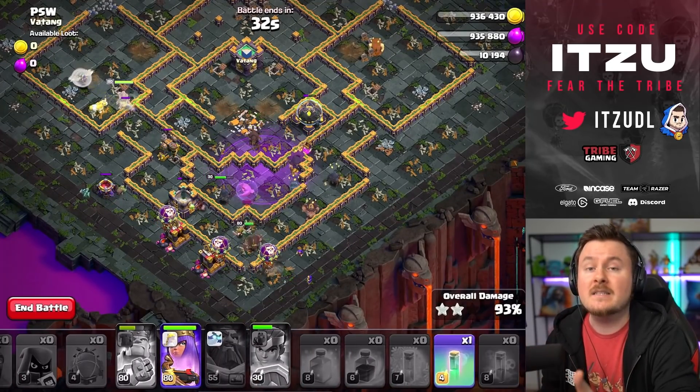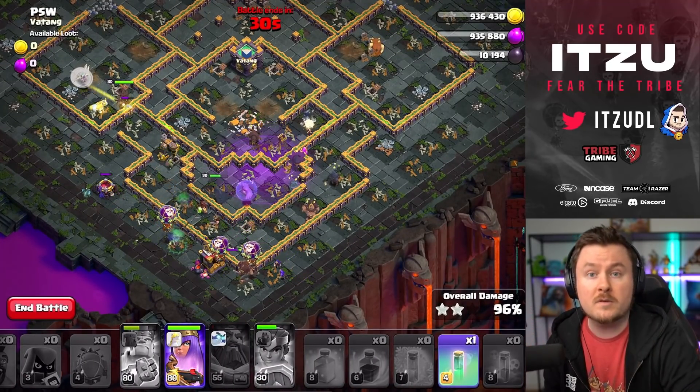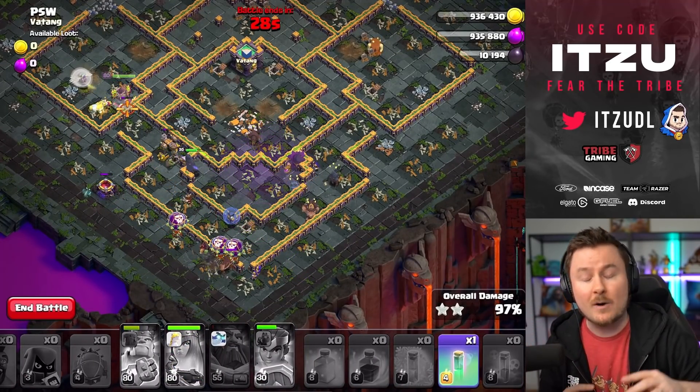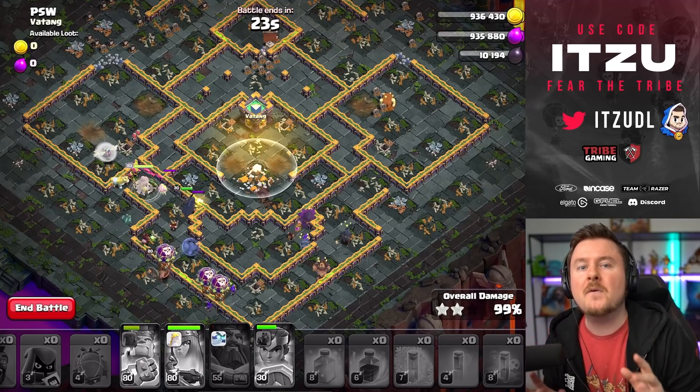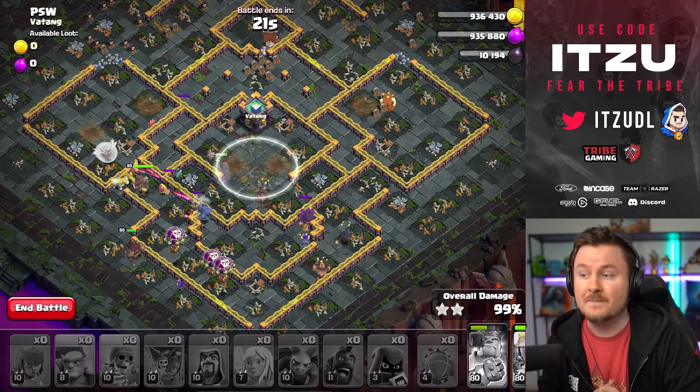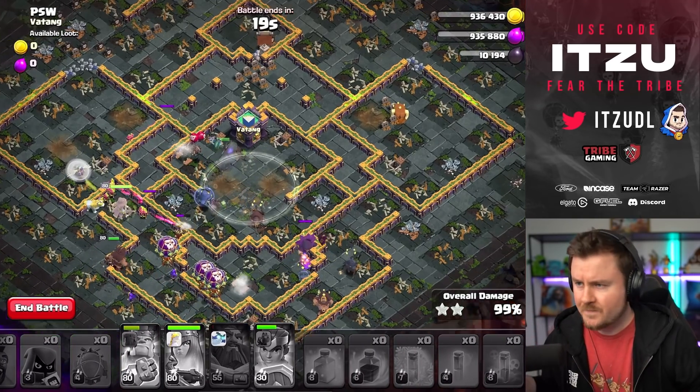As you can see, the Queen never really had any danger. There was no problem whatsoever — she took down the entire left side without any more Rages, and with that the base is done. That's by far the easiest way to three-star this base. No problem whatsoever.